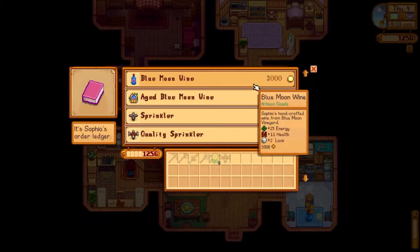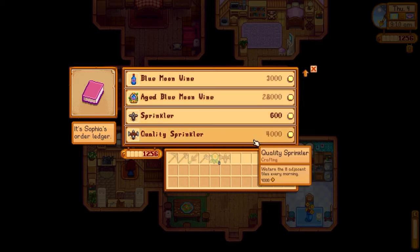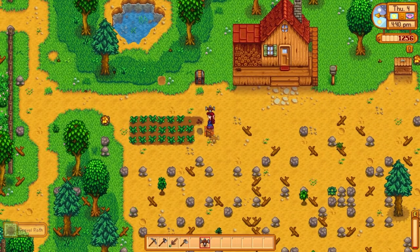Over on the left side there's a ledger of Sophia's and she sells a few different things — she sells Blue Moon Wine and aged Blue Moon Wine, which are very expensive and more mid-to-late game. But at the bottom you'll see she also sells sprinklers and quality sprinklers. They're kind of expensive: 600 gold for a regular sprinkler and 4,000 gold for a quality sprinkler.